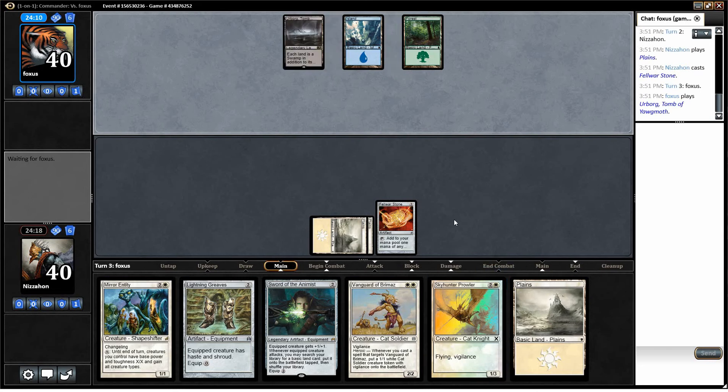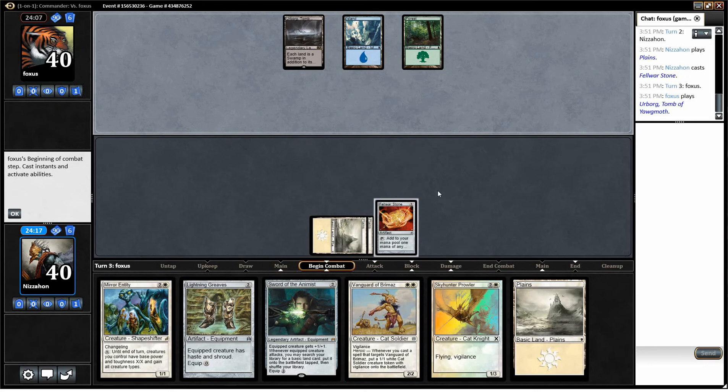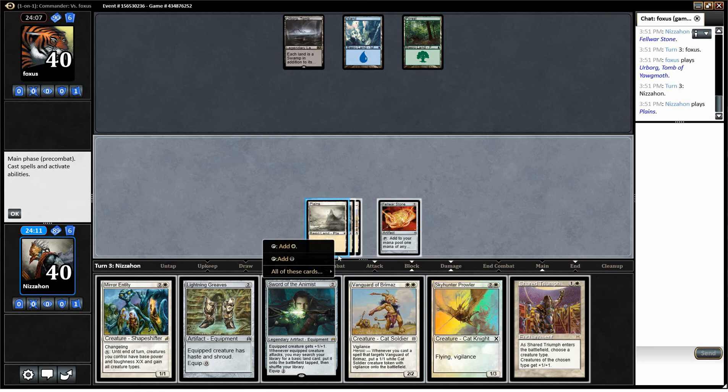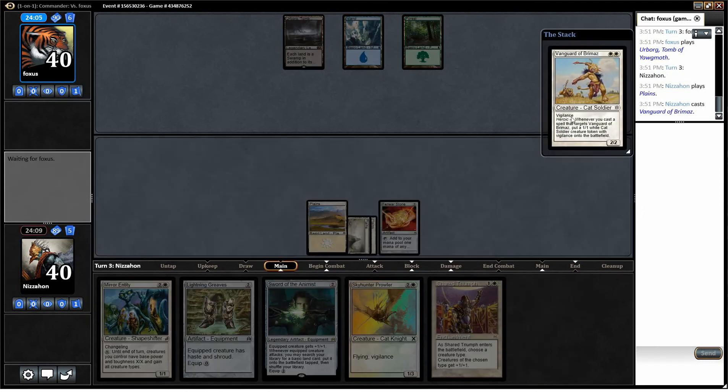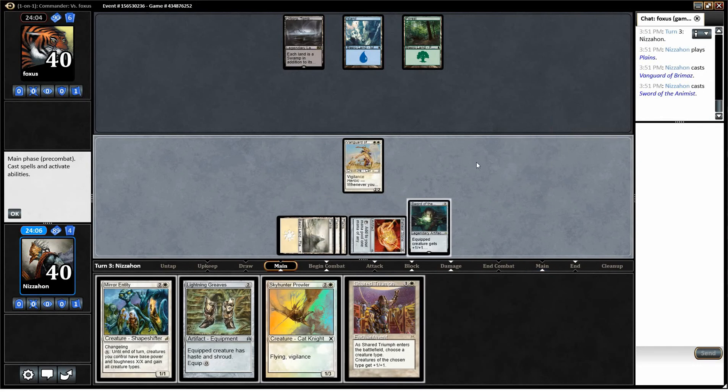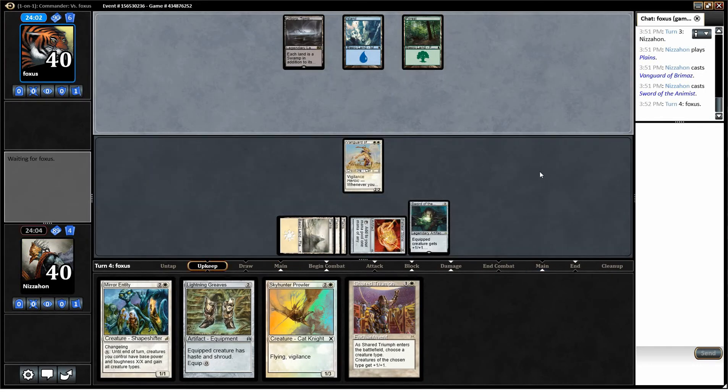The Prowler's also worth thinking about — if our opponent plays a good blocker, that's probably what we would do. We also managed to draw a Shared Triumph. We're going to play our Vanguard and see if that resolves — it does. And then we're going to try to play Sword of the Animist, which also resolves. That's good for us.